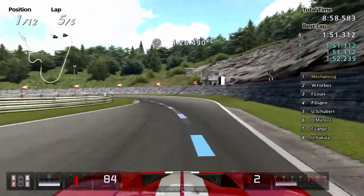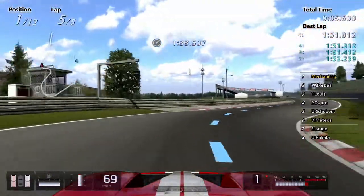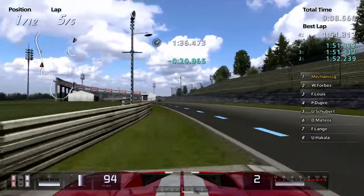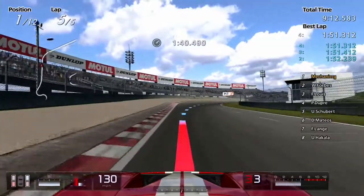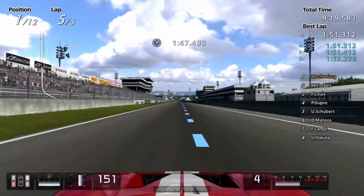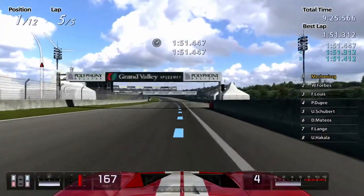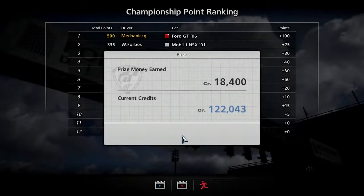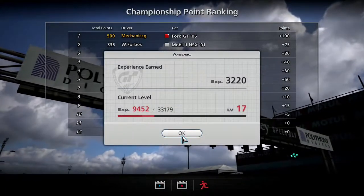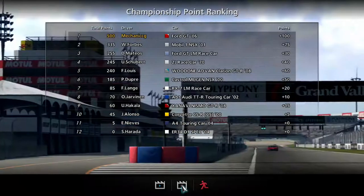Shifting down to first. And across the line — 1:51.447. Nice. That was a very good time there. We got 138,000 credits in total from that. I'm going to save that replay as well, because that was a very good race.